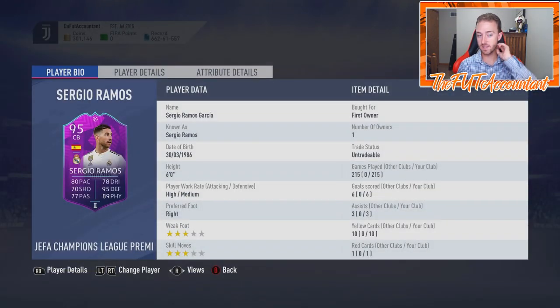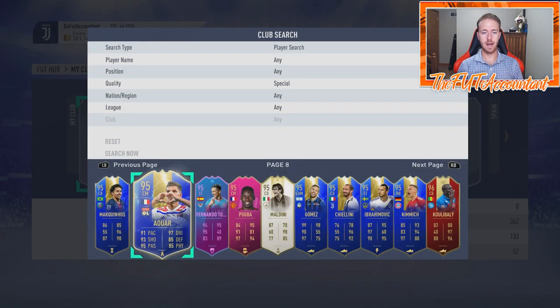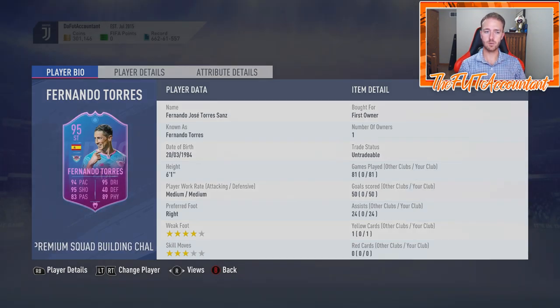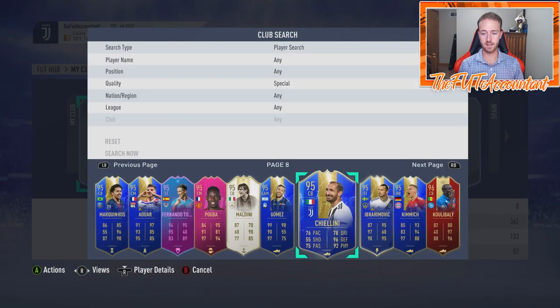Mertens SBC — used him 65 games, was good. Marquinhos never used. Fabinho — beast, 58 games as super sub. Fernando Torres — I thought this card was going to be a joke but people said he was so good. I rocked the 4-5-1 and used him up top where Ronaldo is now for a couple of Weekend Leagues — he was solid, really solid on first-time shots. Paul Picard is a beast, 44 games. Koulibaly — used a couple of times, packed him again from an upgrade during Footies.